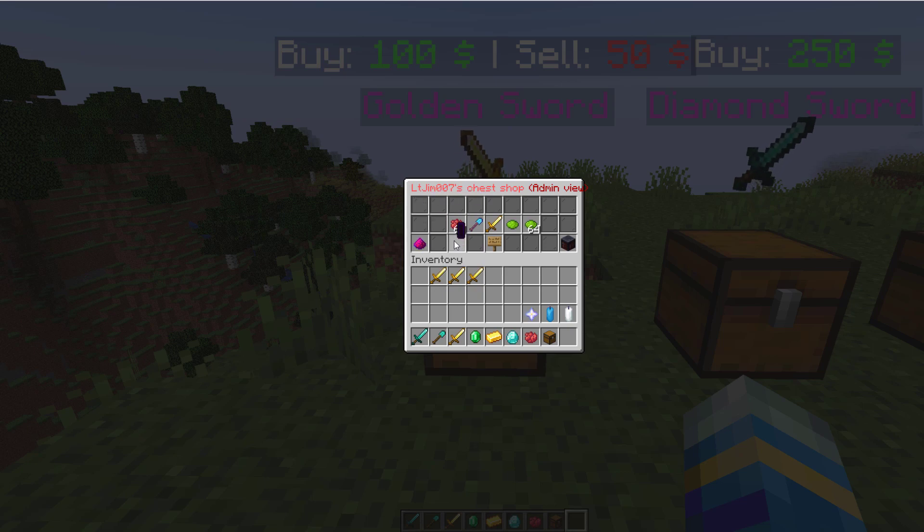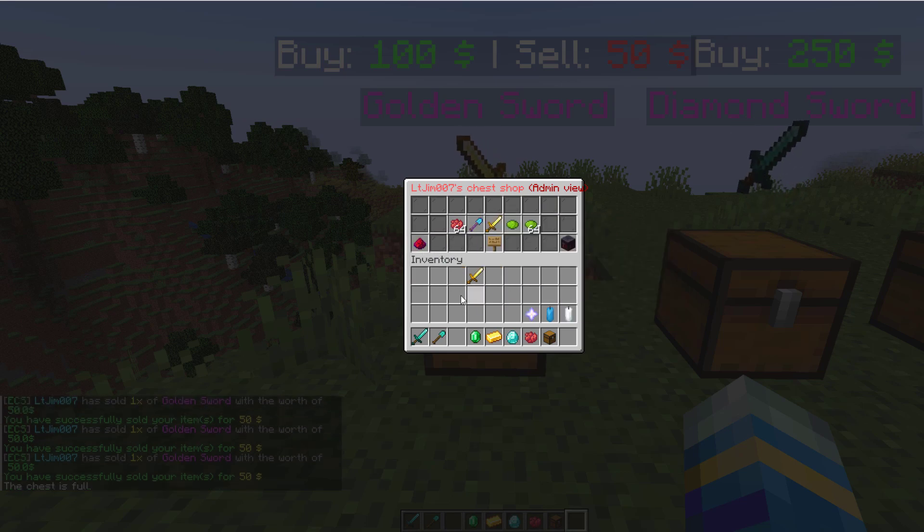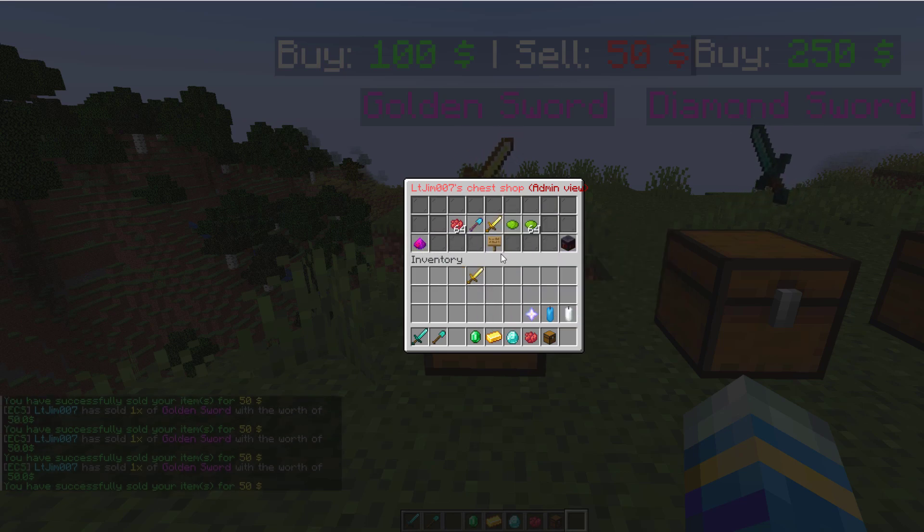You can customize all the items in here — you can see I replaced this with a diamond shovel. It looks a bit random but if I were to click this it's going to sell one of these for $50, and I could do that a couple more times until it is full. So that's how easy it is to buy and sell.